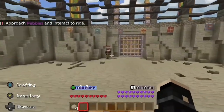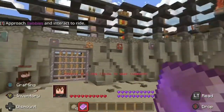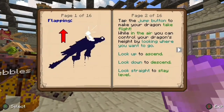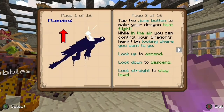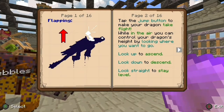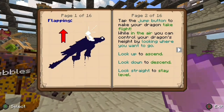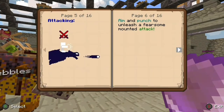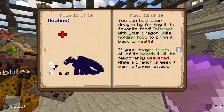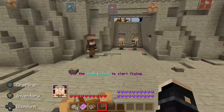We did it! Pebbles will now listen to your commands. We've got a book — let's have a look. 'Tap the jump button to make your dragon take flight. You can control your dragon's height by looking where you want to go — look up to ascend, look down to descend, look straight to stay level.' So this is basically a manual for the dragon. Jump back on Pebbles and use the jump button to start flying.